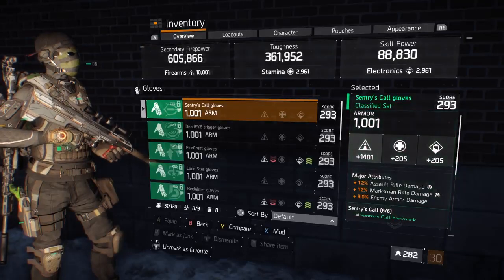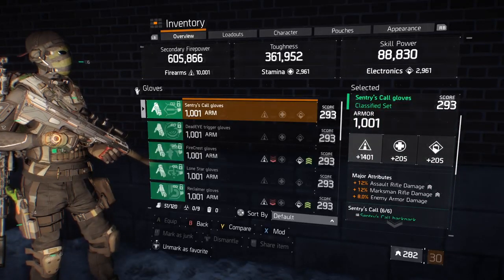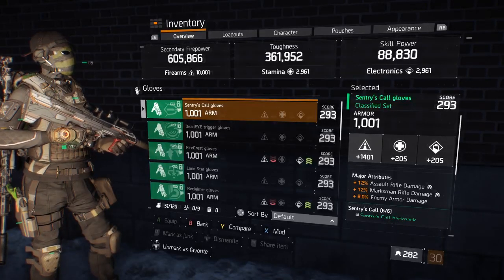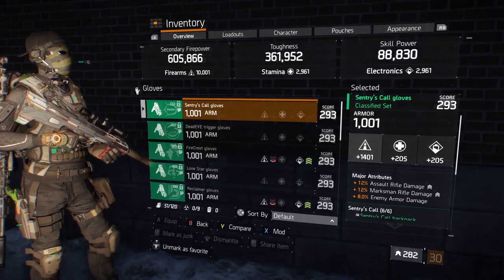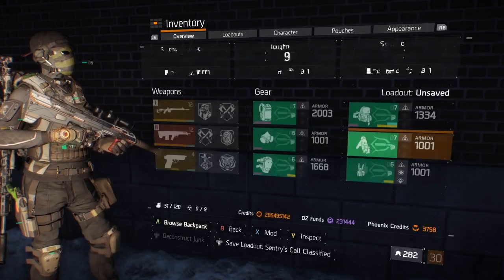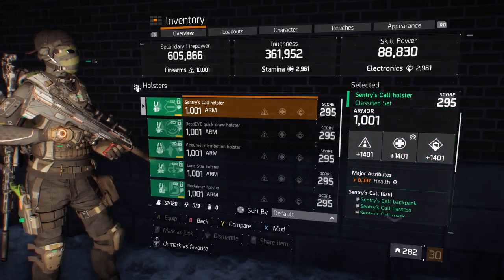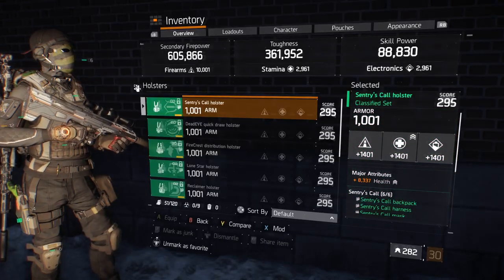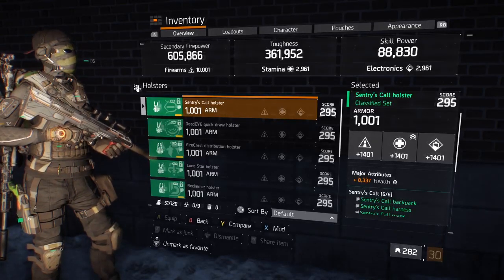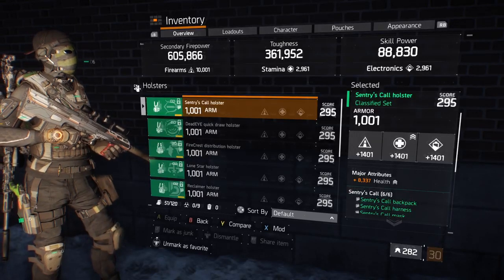As for the gloves, I managed to get both marksman and assault rifle damage, and also enemy armor damage. So regardless of whether I've got my primary or secondary, I'll still get a damage bonus for using them. As for the holster, I have health rolled onto it — again, this is just my preference. You can choose reload speed, crit chance, or even skill haste.